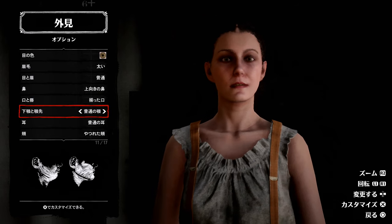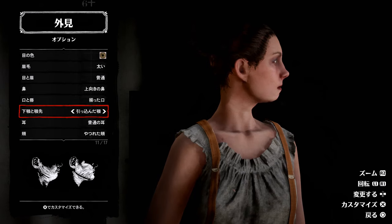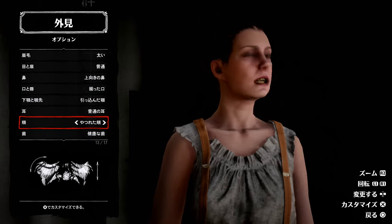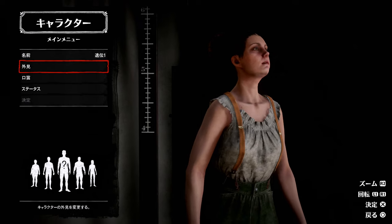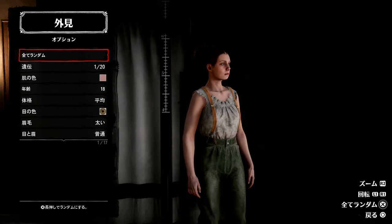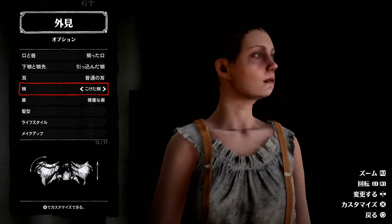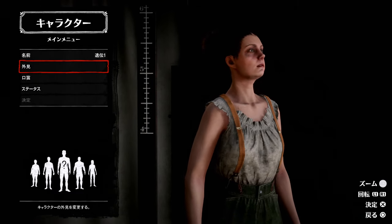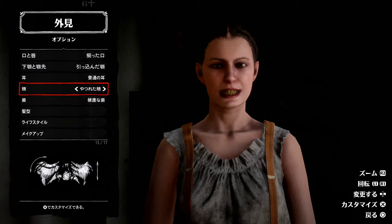目と眉は普通がいいんじゃないかな。鼻は上向きの鼻、口と唇は唇が薄めの人なので唇が厚く出る整った口がいいですね。下顎と顎先は引っ込んだ顎を選択してからカスタマイズします。頬はやつれた顔の方がいいんじゃないかなと思います。